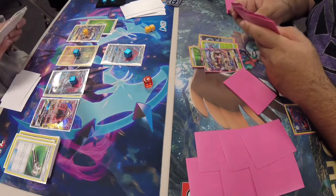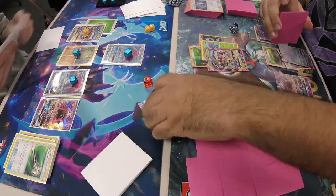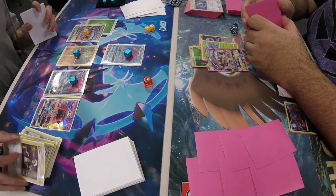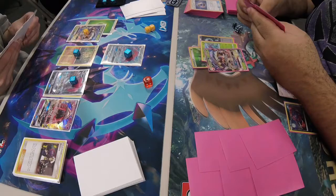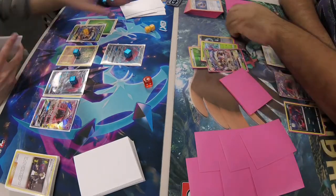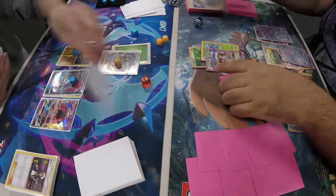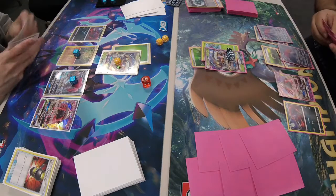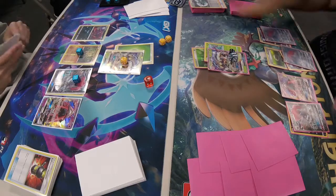Jackie plays Tapu Lele to grab an Ace-A-Rola, then trades, getting rid of Guzma. More than likely we're going to see Ace-A-Rola pick up the Zoroark that's active, bring up Galissapod, and do First Impression for 120. He also hits Daniel with a Hammer before initiating the attack to get rid of the DCE that Galissapod had on it.